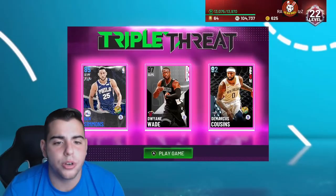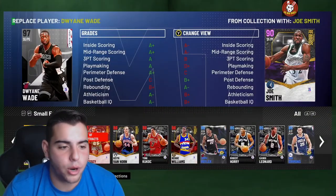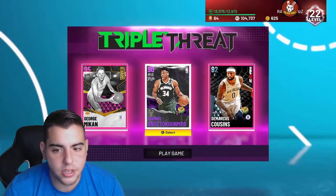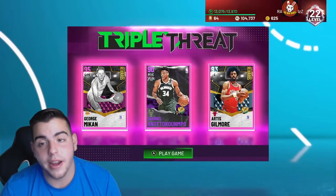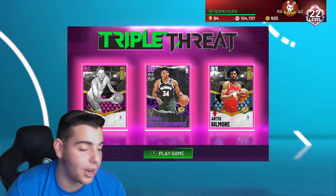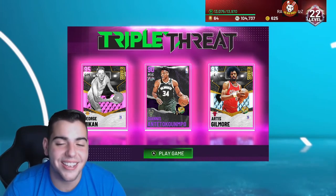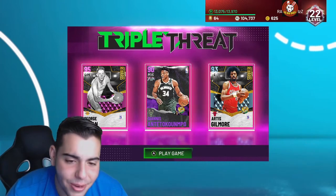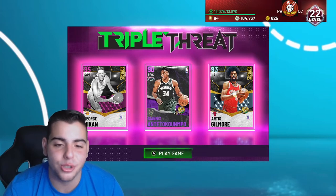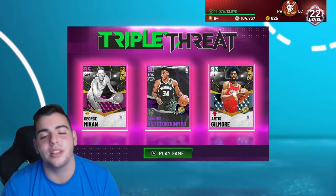For the Triple Threat Online squad, we are going to run George Mikan the GOAT, we're gonna run Giannis the GOAT, and we are going to run Artis Gilmore. This is the squad right here that should easily make you guys win every single game. This squad is sick. We got MadMT selling right now, we got a lot of MT — we're about to have over 500k once all my stuff sells. Let's get into it.